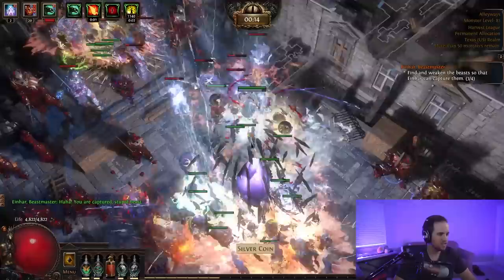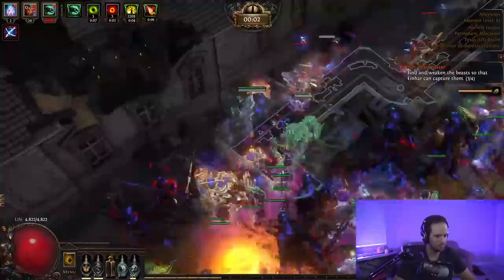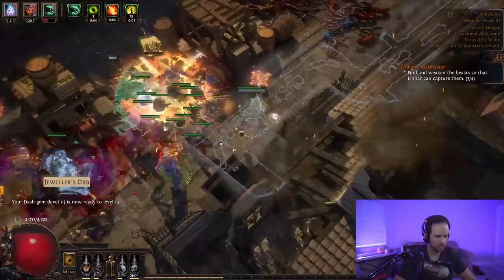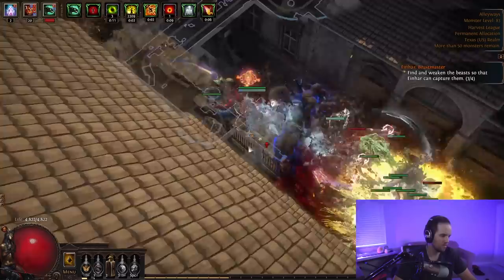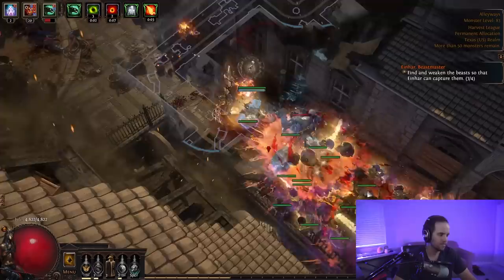One of the major problems with the build is that the AoE giant clear is not too great, because most of the damage is centralized around your minions attacking similar nearby things. It's kind of hard to get them to AoE clear entire maps. It's not going to be as good as certain Spectre builds — like Redemption Sentries — but it doesn't always have to be the best build. I value fun over most other things in this game, and this build is fun to me.